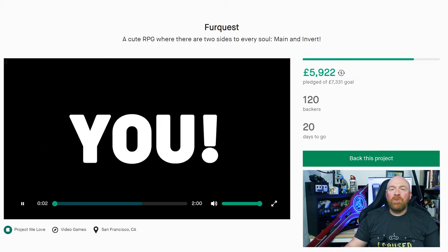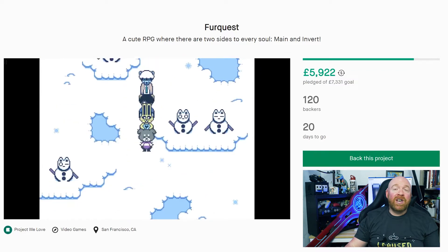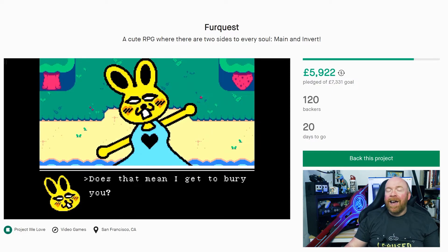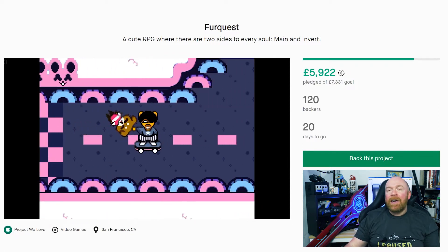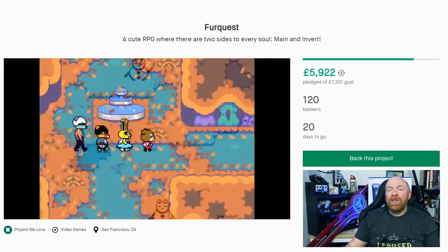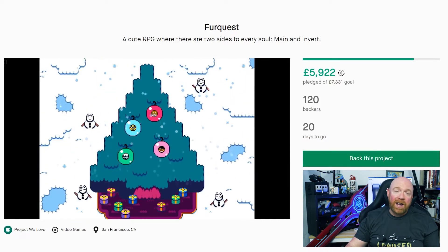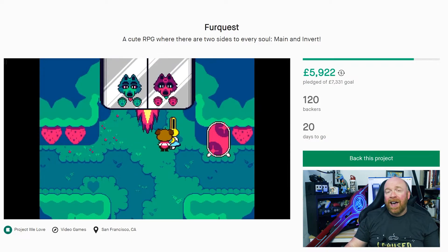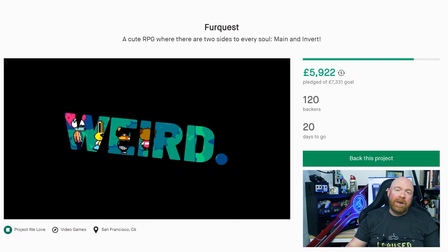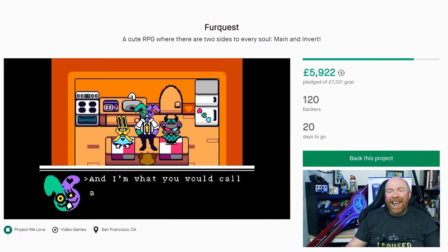FurQuest is a top-down RPG, which I like to think of as Earthbound but with animals. The video for this project looks fun in a bonkers kind of way, and I am here for it. The game promises a host of cute and wholesome characters to meet and explore the world with, as you play the game, fight monsters, and most importantly, help people and make new friends. Friendship is actually a core mechanic, and who you decide to make friends with will impact the story, offering drastically different endings.